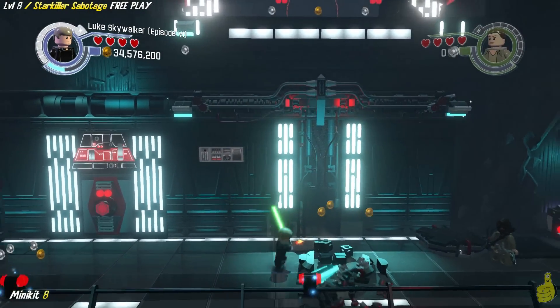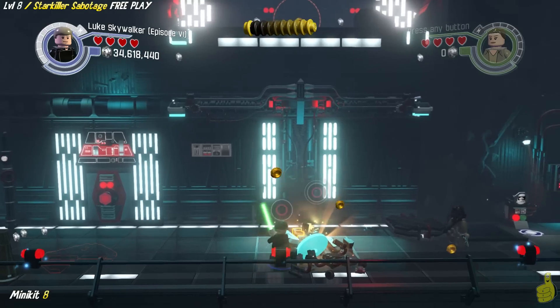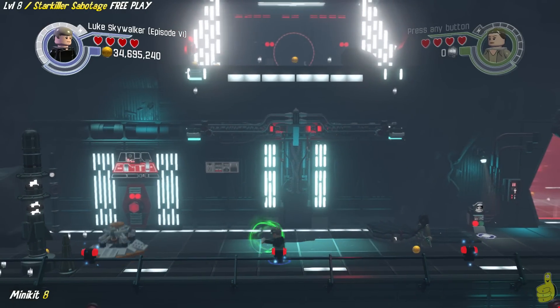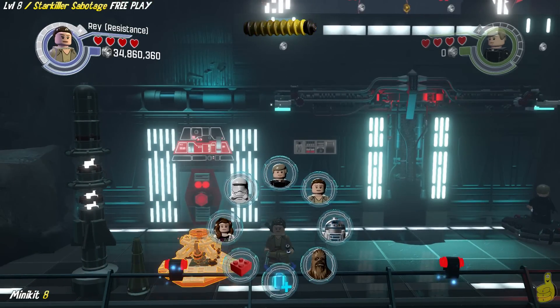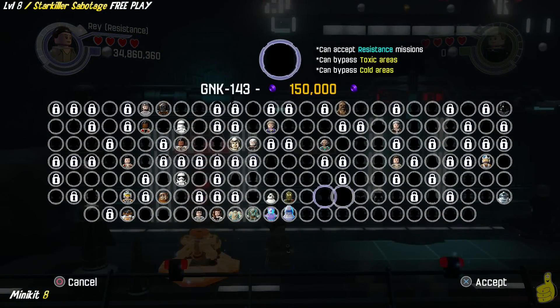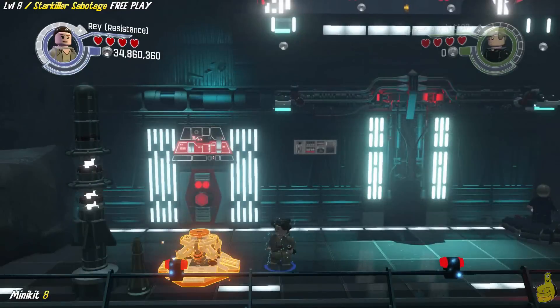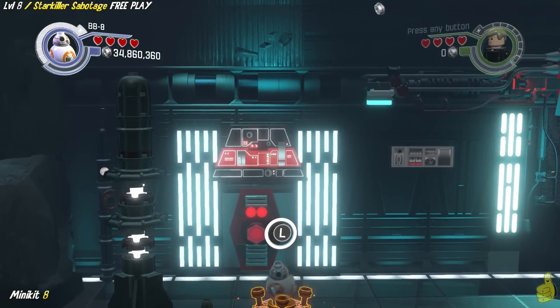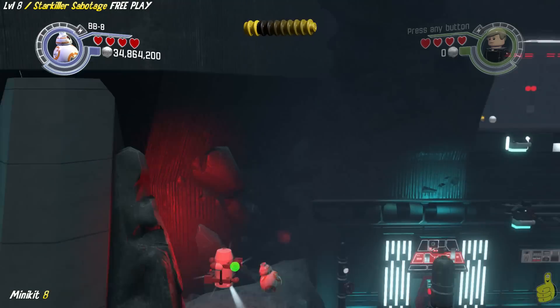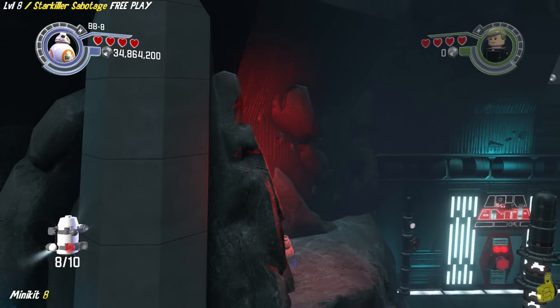If you were really smart, you probably could have gone to create a character and made a character with a stormtrooper helmet on. We're going to use the left-most way of building the multi-build, and look at that — it gives us a nice little BB-8 boinger. We can bounce up there and grab minikit number 8.